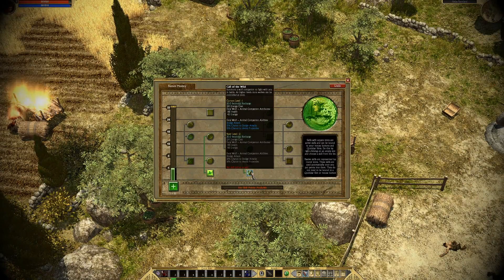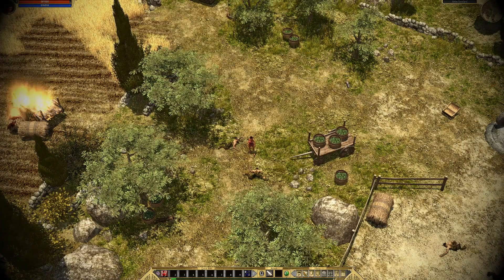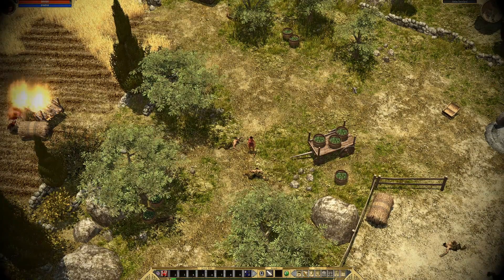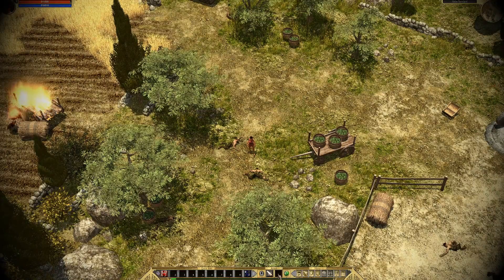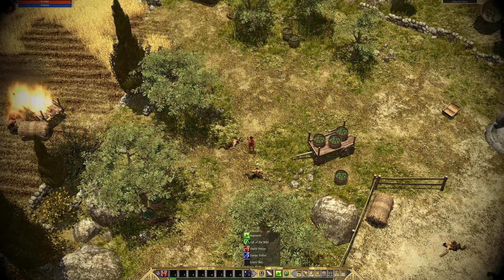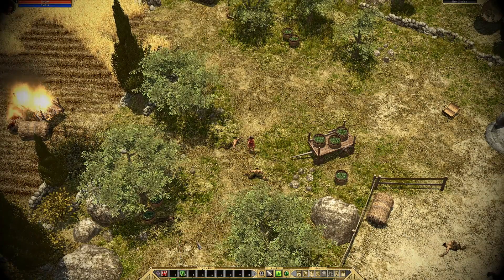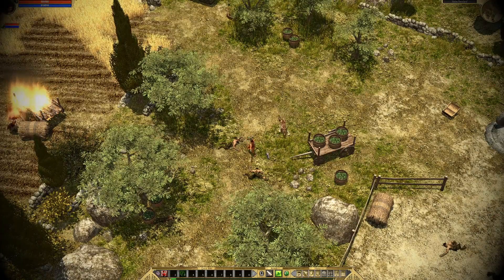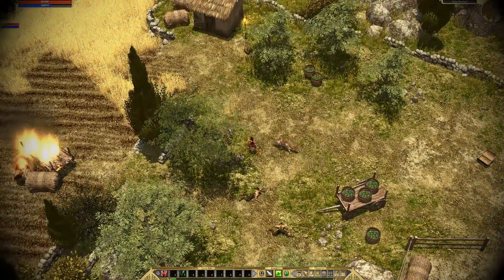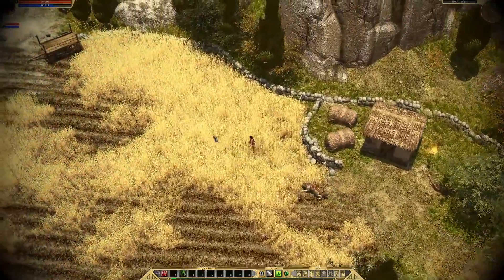Regrowth. Call of the wild. Yes! There we go, we're going to be a dryad type class. I'm going to set regrowth here and call of the wild there. So we're going to summon ourselves a wolf, and I think I'm going to stick with bows for the time being.